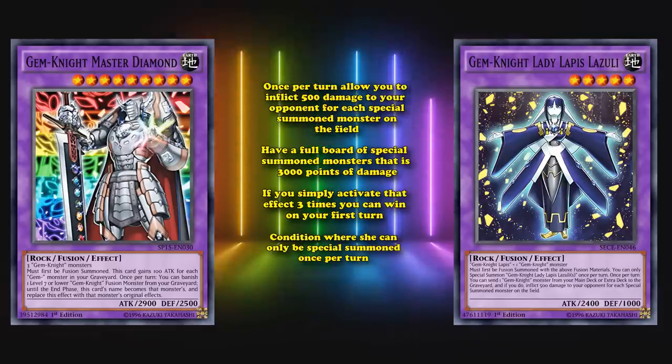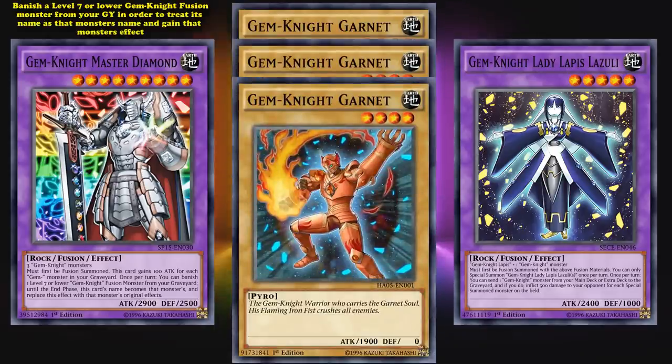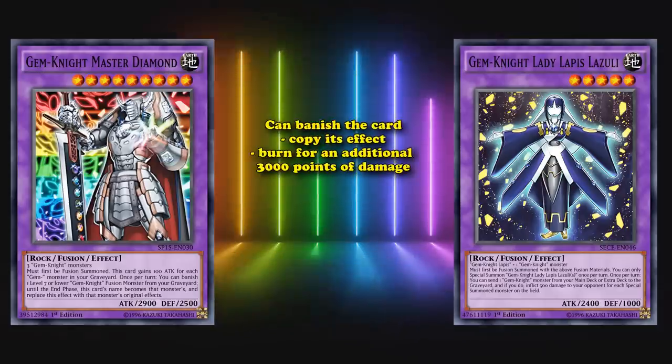That's where Gem-Knight Master Diamond comes in. He can be special summoned by any three Gem-Knight monsters, and his effect allows you to banish a level 7 or lower Gem-Knight fusion monster from your graveyard in order to treat his name as that monster's name and gain that monster's effect. If you simply send another copy of Lady Lapis to the graveyard, you'll have materials in your graveyard for Master Diamond to copy. Master Diamond can banish that card, copy its effect, then burn for an additional 3000 points of damage. And unlike Lady Lapis, Master Diamond doesn't have a hard once per turn on its summon or effect — just a soft once per turn — so you could then bring out a second copy and use its effect for a third time in order to win.